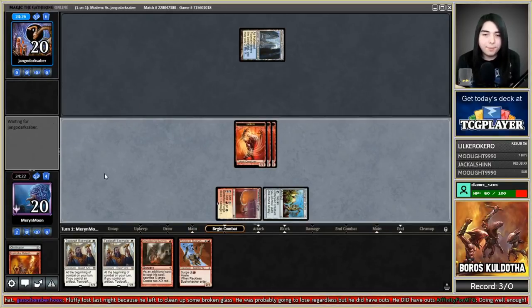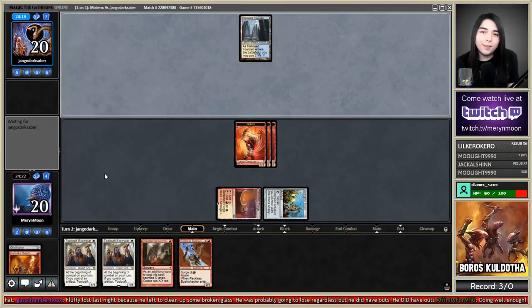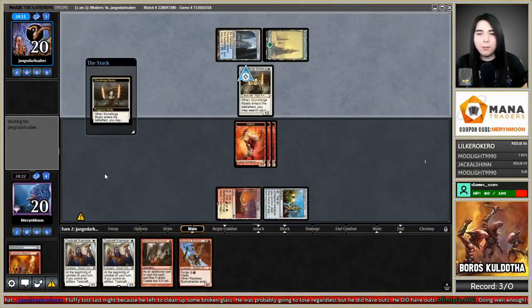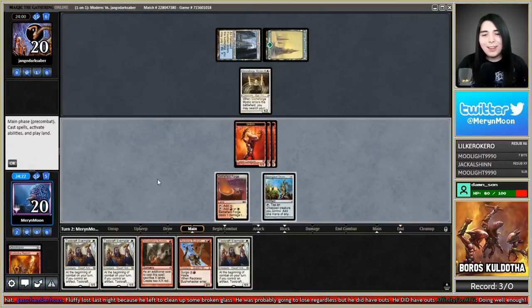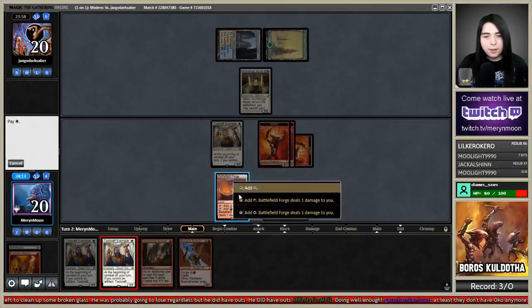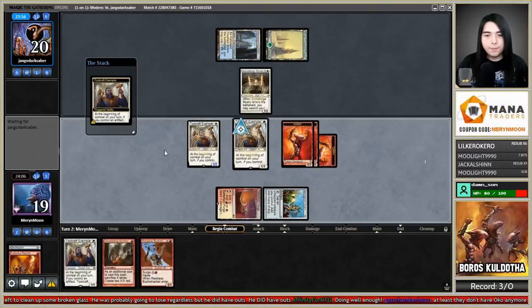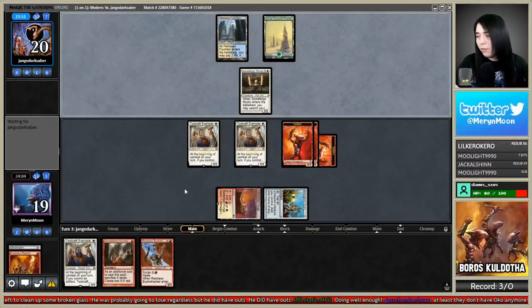Alright, play Kuldotha sacrificing Ornithopter. Deck, give me a land please. It's Bant Snow Band Control — the deck nobody likes fighting. They have a fat life-linking Batterskull coming next turn. Didn't get the land. Play Toolcraft Exemplar — pass the turn. They're gonna Batterskull us.